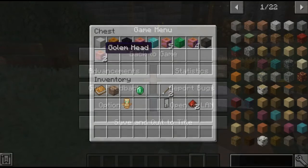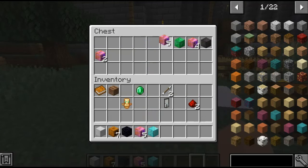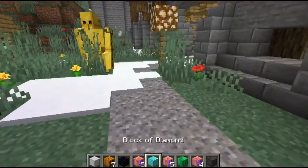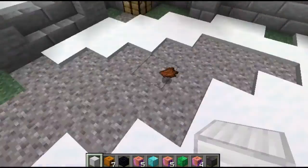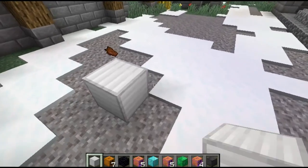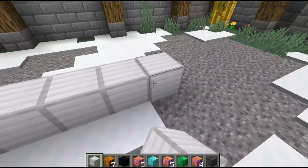So what golems do we have this time? Seven iron golems, five obsidian golems, five diamond golems, four emerald golems, and two netherite golems. So, a lot of golems. Seven iron golems: one, two, three, four, five, six, seven.